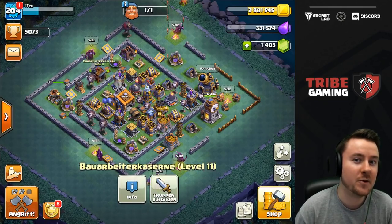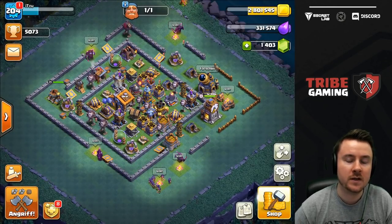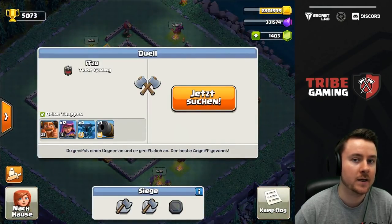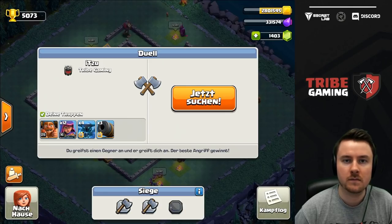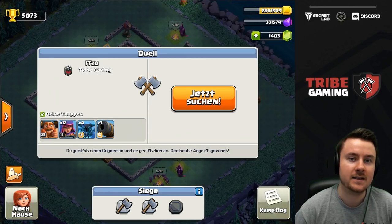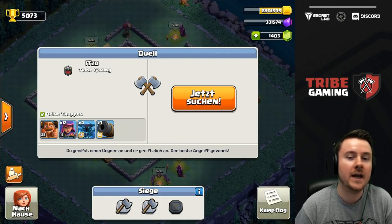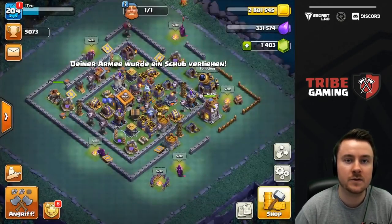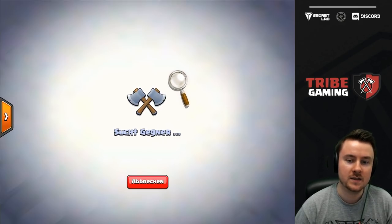I'll show you a couple of armies where hawk gliders are working really well with nice army compositions, what you have to look out for, and what armies can work. But before we jump into the first live attack, we need to use the power potion to have those hawk gliders maxed, because one of the biggest issues is that they take forever to unlock and upgrade — they're not only really expensive but also take so long.